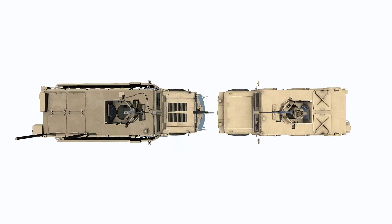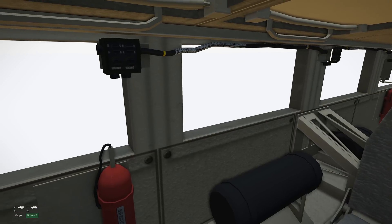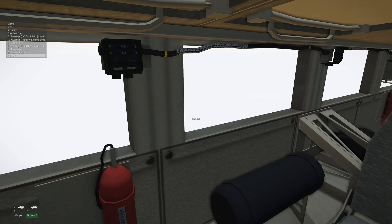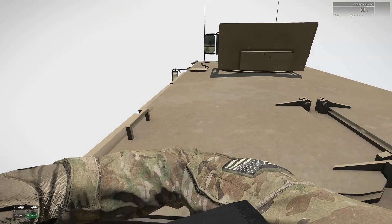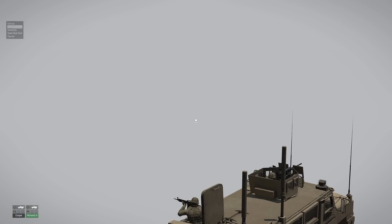From the outset, my goal was to animate all four hatches on the top of the vehicle. I wanted four players to be protected inside or to be able to turn out and provide sentry positions as they would in real life. This proved to be time consuming and required me to build animations — the first time I've had to do something like that for a project.